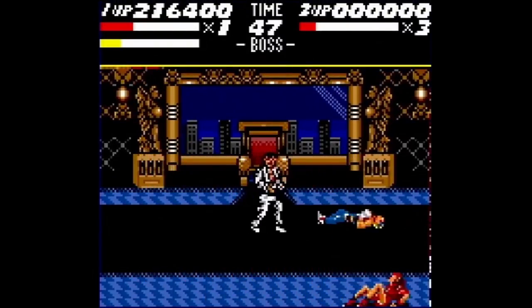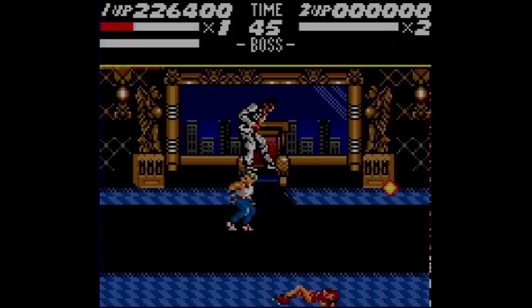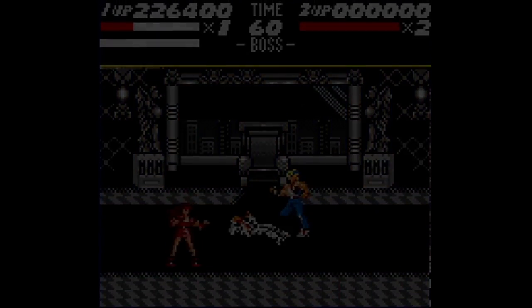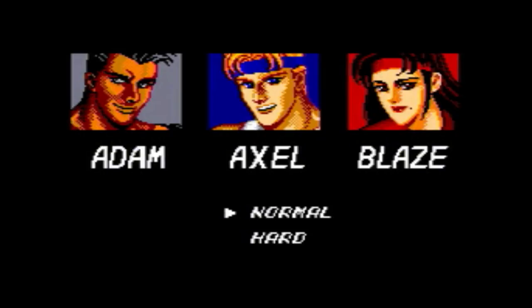The next 8-bit version I'm going to cover only came out in a few selected territories. A few months after the Game Gear, Streets of Rage finally came out on an 8-bit console. This version only came out in Europe and Brazil, a few years after the final official release of Sonic the Hedgehog 1 in America. Right away, the presentation before the actual gameplay seems to be missing some key components — where is the options menu?